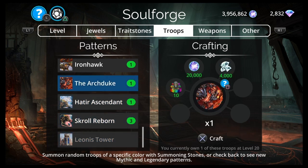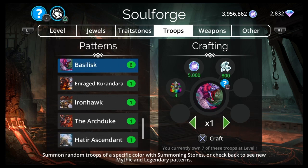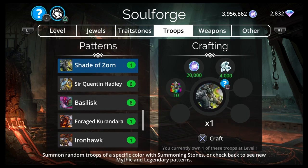We have the Archdukey, Iron Hawk, and Faceless One. There's the Iron Hawk — you've got to get that. Hopefully you saved up 8,000, but 4,000's a good start. One of the best mythics in the game. What else? Shade of Zorn — one of the worst.